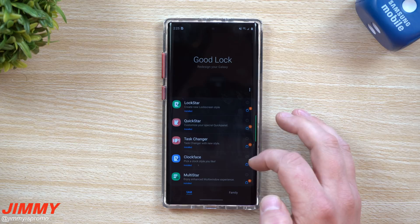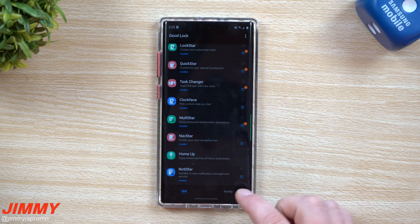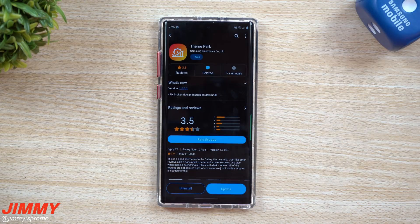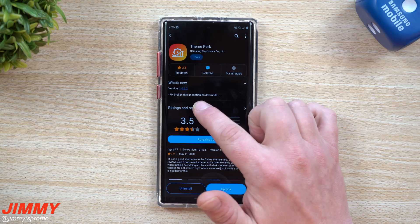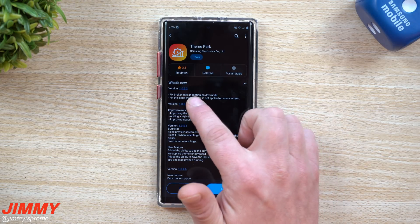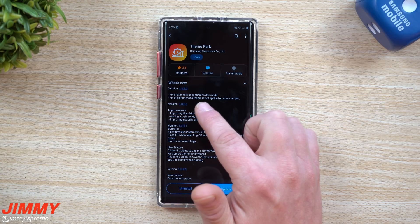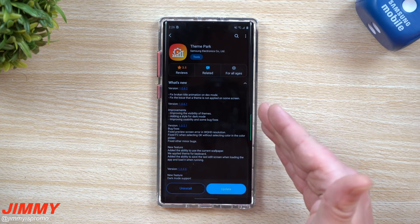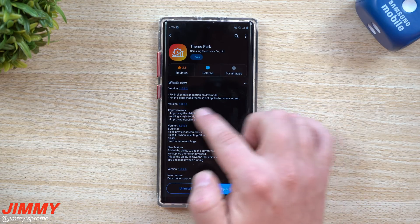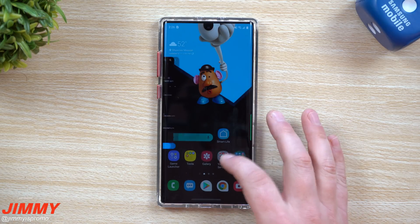Heading back into GoodLock — the next one was not a brand new recent update; it was last updated on April 14th, so we won't cover that one today. Let's take a look at Theme Park, which was updated today. They fixed the broken title animation in DeX mode, and fixed an issue where a theme is not applied on some screens. I used Theme Park for a while but took it off because going from screen to screen I noticed discrepancies with how my theme was set up — hopefully it's a bit better now.